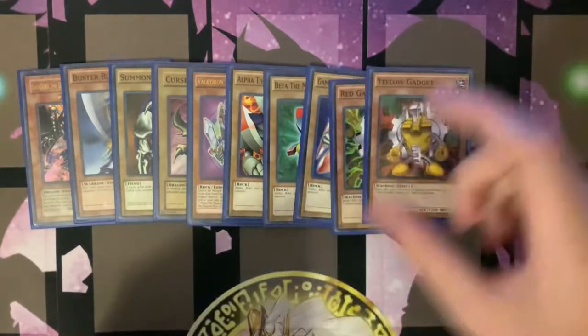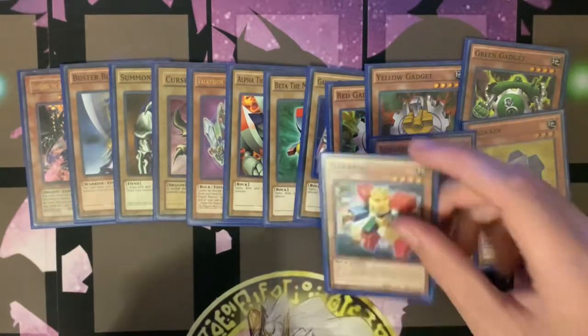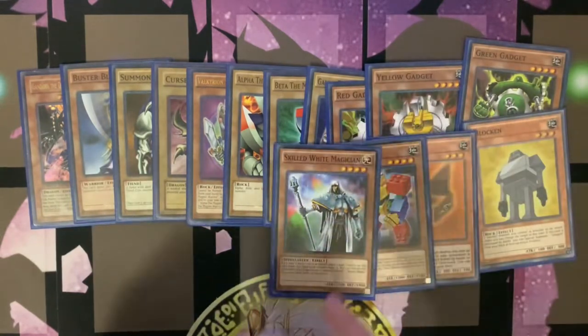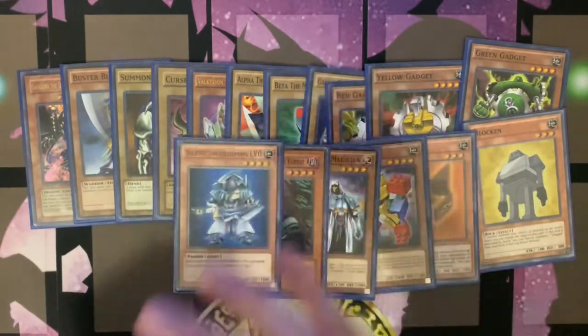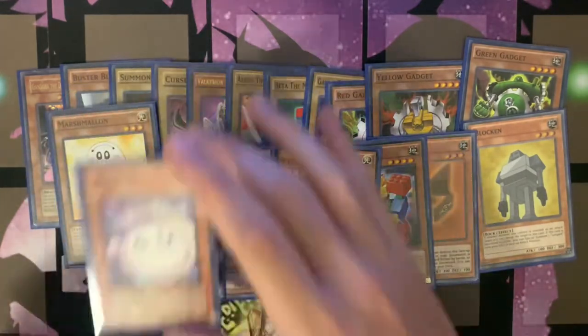We have a red, a yellow, and a green gadget, a Blocken, a Lengard, a Blockman, a Skilled White Magician, a Witch of the Black Forest, a Silent Swordsman Level Zero, a Silent Magician Level Zero, a Marshmallon, and a Wadda Pawn.